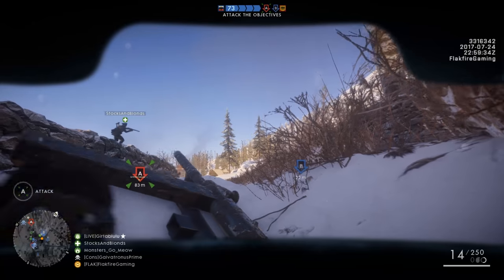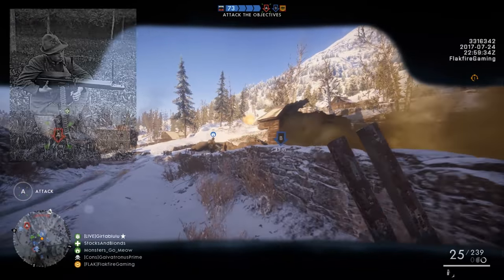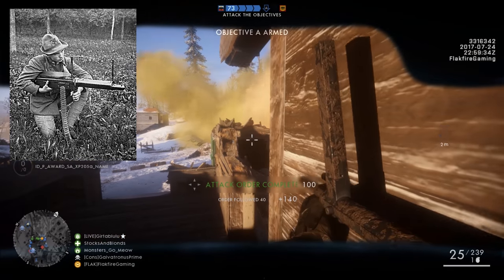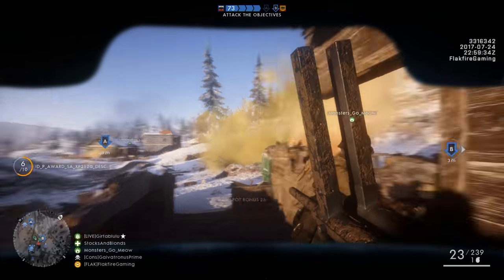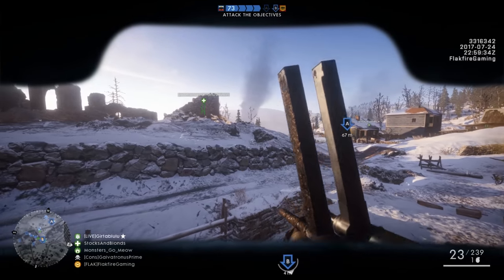At some point, the Italians adapted the weapon for a more mobile role, giving it a shoulder sling and belt-fed ammunition. The soldier in this photo appears to be a bersaglieri, Italy's highly mobile light infantry. The Italians and the Austro-Hungarians often used captured weapons, so it's not out of the question for one of them to wind up on the Eastern Front.